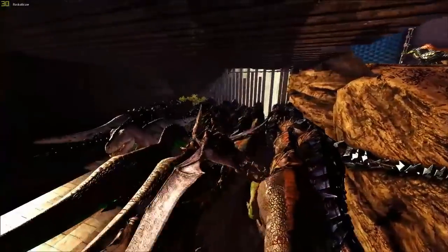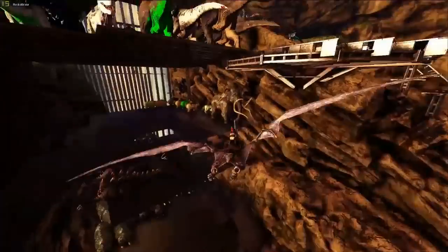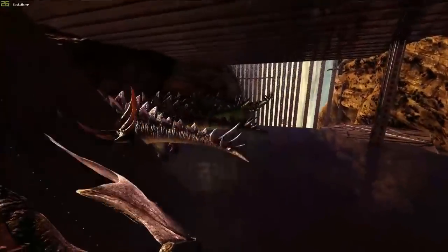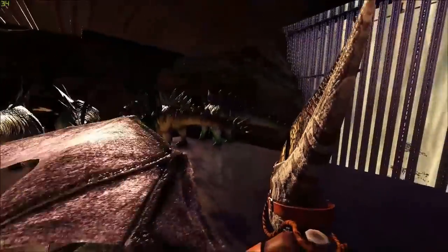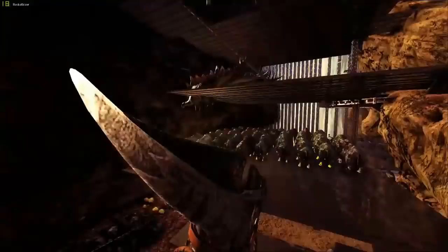This is where we store all of our boss rexes. We're running bosses quite frankly. This is where we're going to start storing all of our dinos. These are no longer breeders — they're just generations of it — so these are all just raid dinos. If we want to go grief somebody we can just grab one and go.